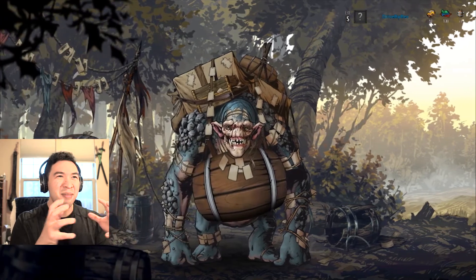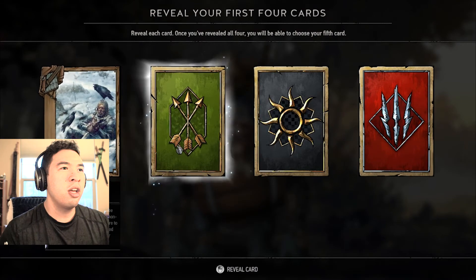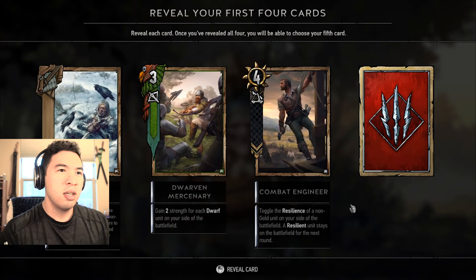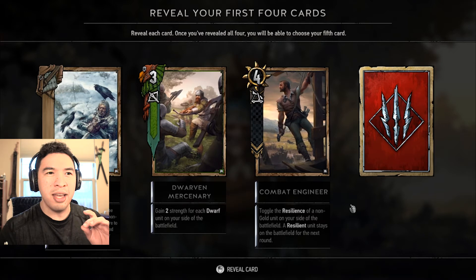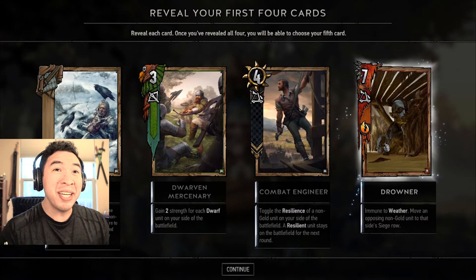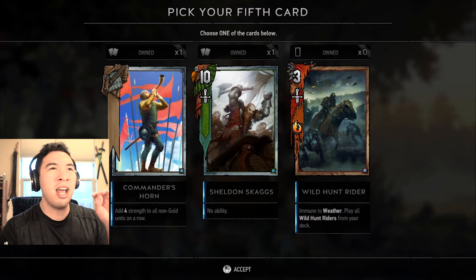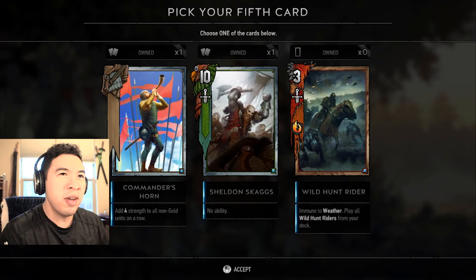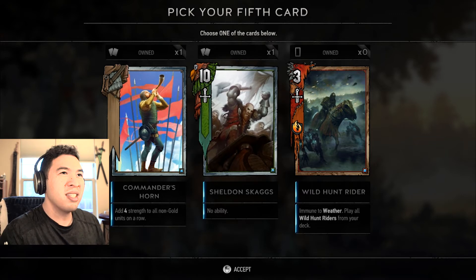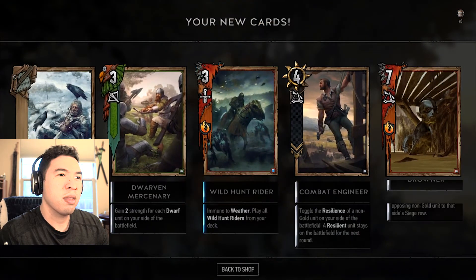Check this animation out. We got Biting Frost — I already have that card. Dwarven Mercenary — gain two strength for each dwarf unit on your side of the battle. I only have one of those. Combat Engineer — I don't have this card yet, it's like that resilient card I had. The Drowner can take a unit to his side? That's going to get filthy! Then after you get the cards, you get to choose one out of three to keep. We've got a Wild Hunt Rider — immune to weather — Sheldon Skaggs, and Commander's Horn. I already own those two, so I'm going to take the Wild Hunt Rider.